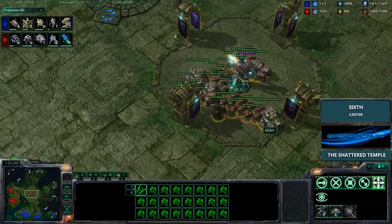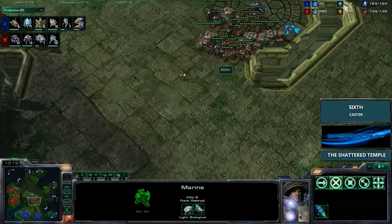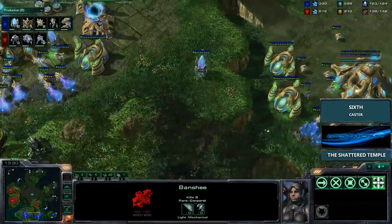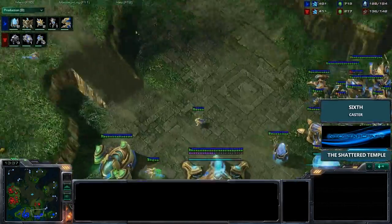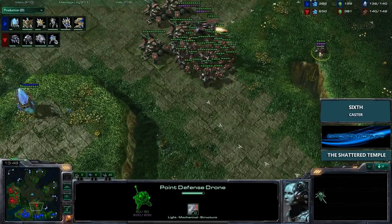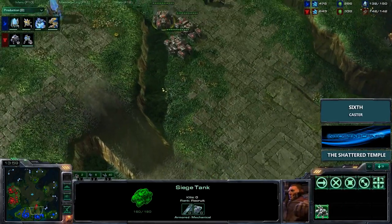Light is spotting this push coming out right now — four tanks with Siege Mode, one Raven, lots of Marines and three Marauders. They have Stimpak, Concussive Shells, and Combat Shields. A slow push could be coming in. At the same time the Banshee is coming in from behind, but the two Stalkers should be able to pick that up. The real story here is going to be this slow Siege push. Light should position some of his army on the high ground to snipe the air units, and a PDD is being thrown down in a curious spot so that the Colossi can outrange the tanks from the high ground.